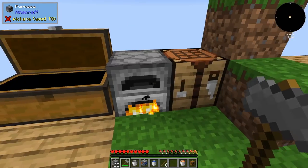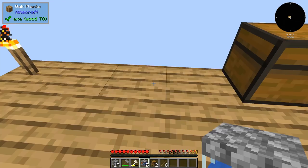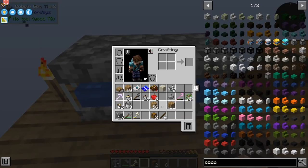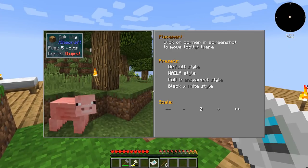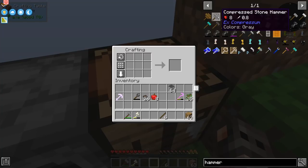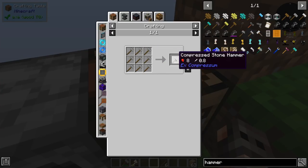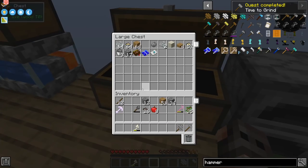That should be an easy upgrade. These cobblestone generators are slightly weird — they do export automatically, but the chest has to be on top. We're getting cobblestone. Since we do have Ex Compressum, we can make a compressed hammer. Time to grind.